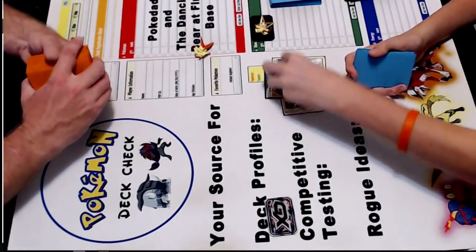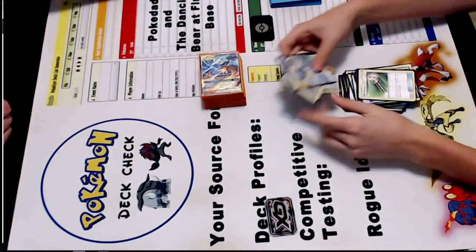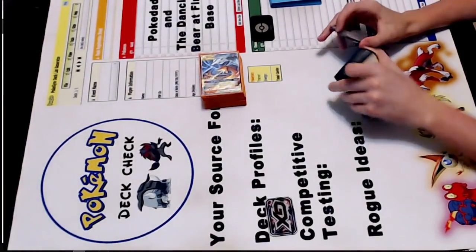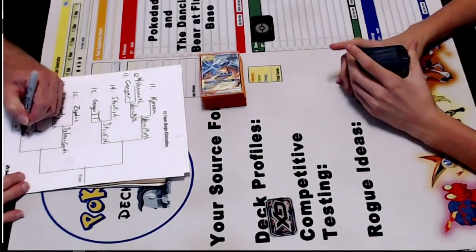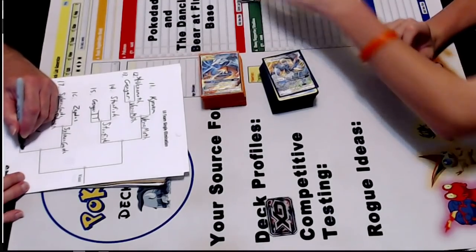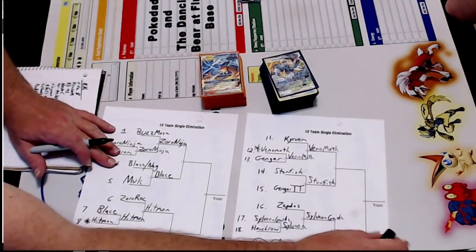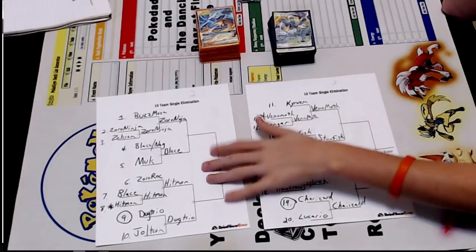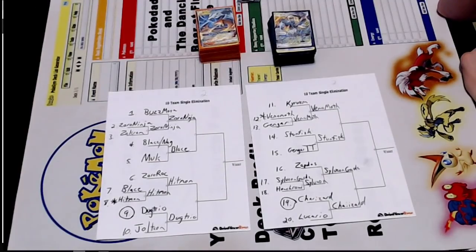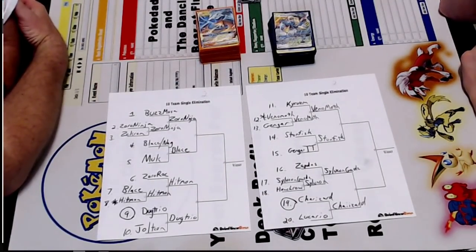Definitely Lucario's worst matchup. But the new version of Charizard is working pretty good. That was a quick one — I kind of figured it would be, honestly. Alright, so we have the top 8 locked in: Zork Greninja versus Blaise Vaughn, Hitmonchan versus Dugtrio, Venomoth versus Stunfisk, and Sylveon Gardevoir versus Charizard.